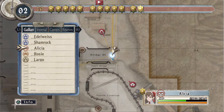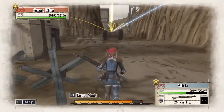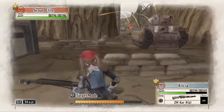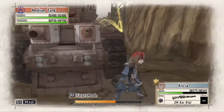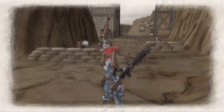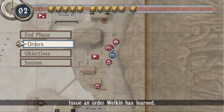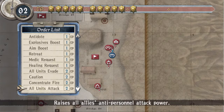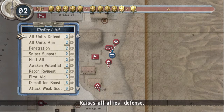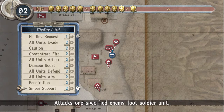So we are going to continue with Alicia. I would recommend that you cast a Caution Order first here. However, I ran ahead before doing so, and Alicia is going to get pretty damaged by all of the enemies here. Luckily, I was able to stop the movement before that occurred, and I'm going to use an order to heal her up — specifically the first aid order — to fully heal her HP.